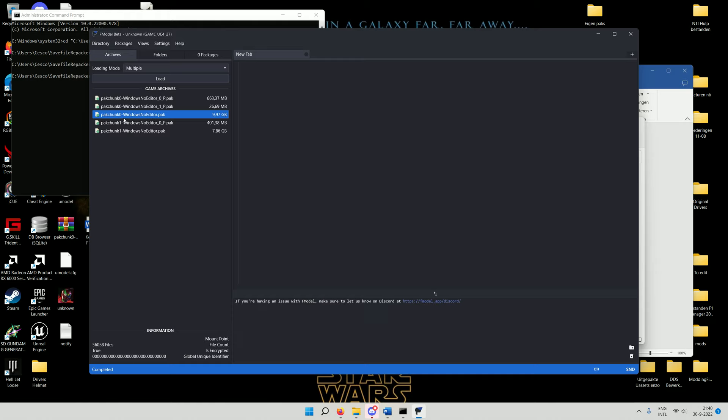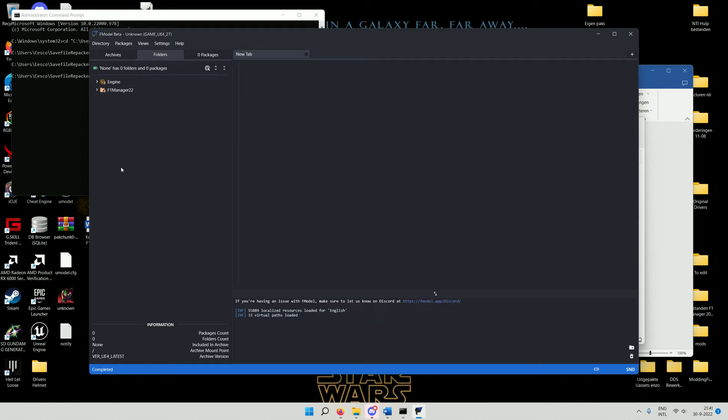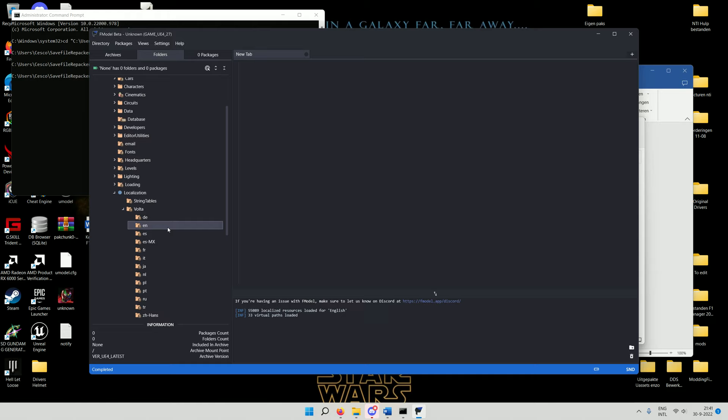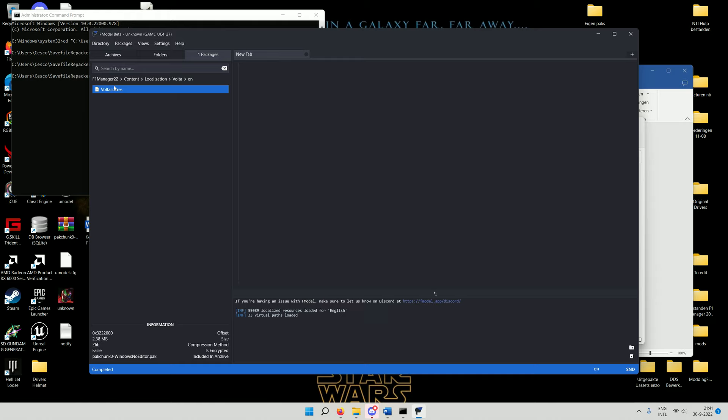The Volta.locres file to change driver names is in 'pakchunk0-WindowsNoEditor_NoEditor.pak'. Double-click it and FModel will load its contents. Navigate to F1Manager, Content, Localization, Volta. My game version is English so I pick the English version — choose yours accordingly. I need the 'Volta.locres' file. Right-click on it and click 'Export Raw Data'. It's already completed.